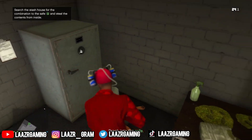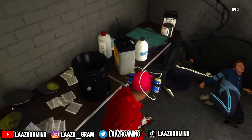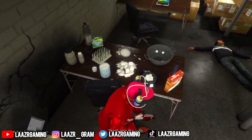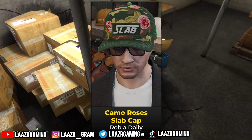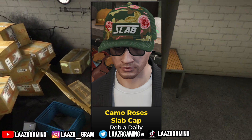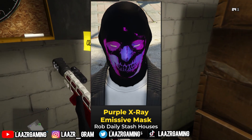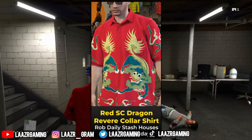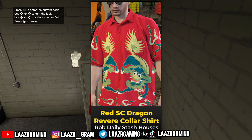First things first, I'm getting into the brand new stash houses. You guys can unlock three different items this week by raiding these new stash houses. By raiding one stash house, you're going to unlock the Camo Roses Slab Cap. If you're able to rob stash houses for five days, you're going to unlock the purple x-ray emissive mask. And if you guys are able to rob them on 10 different days, you're going to unlock the red LC dragon revere color shirt.